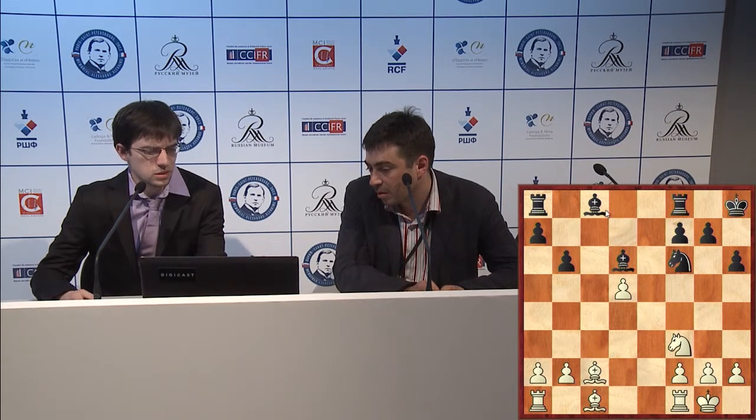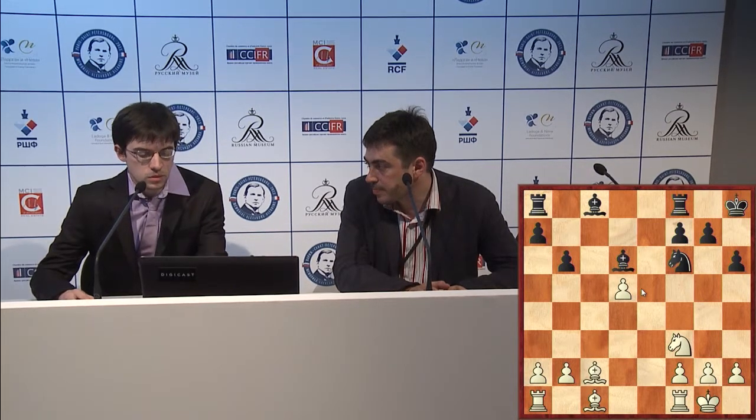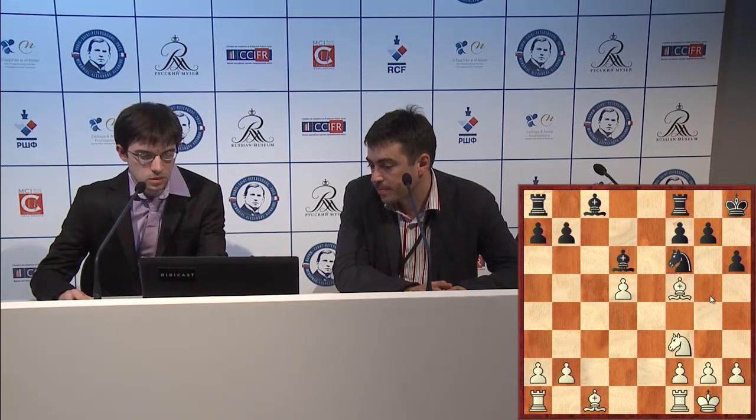I mean, probably it was b6 and bishop b7. At some point, you get the pawn back. It's still more pleasant for white, but honestly, I thought that what I played is a bit more tricky to play with black. I mean, for instance, knight xd5 — of course you want to take on d5.